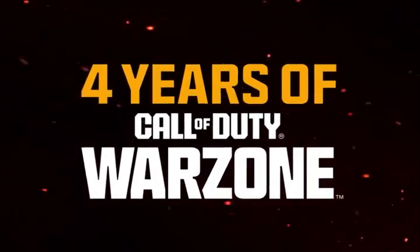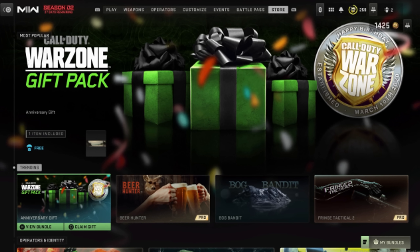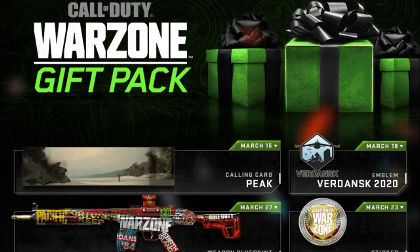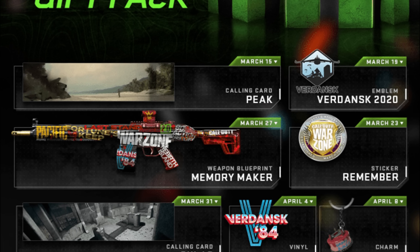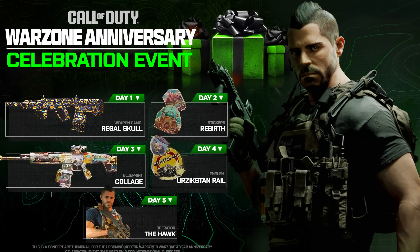What's going on guys, welcome back to a brand new video. Yesterday was Call of Duty's fourth year anniversary celebrating Warzone, and you're probably wondering where the rewards are. Last year for the third year anniversary we ended up getting some free gift packs, a weapon blueprint, and some other cosmetics. This time around we haven't gotten anything — apparently they're actually saving this for another update, and I've got all the details you need to know about in today's video.